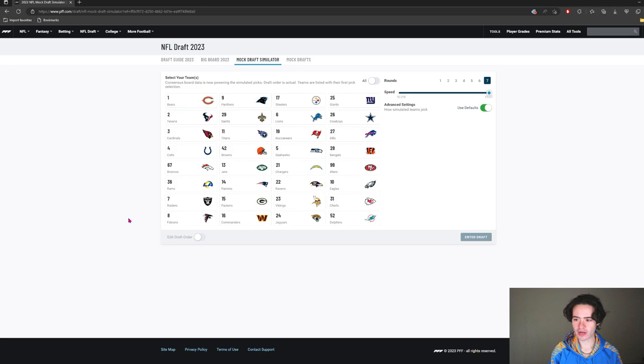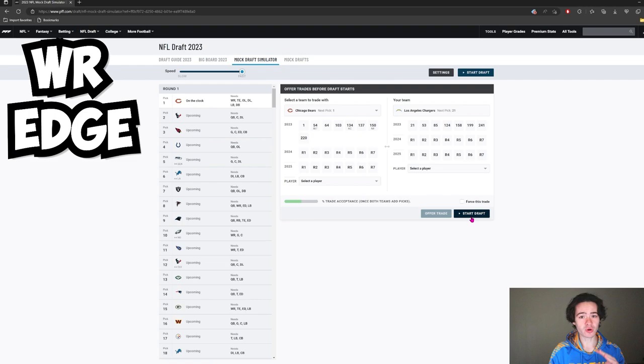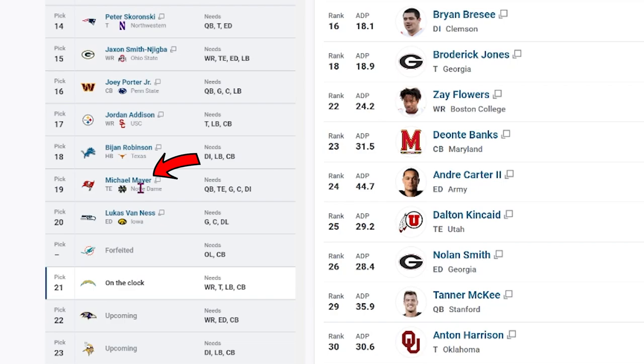Let's start mock drafting. My biggest need is a wide receiver, and then my second biggest need is probably an edge player, because we don't have anything really behind Joey Bosa or Khalil Mack. I also want a tight end, linebacker depth because we don't know what's going to happen with Drew Tranquil, and right tackle if Trey Pipkins does not come back to the team.